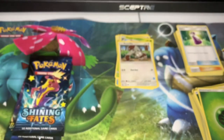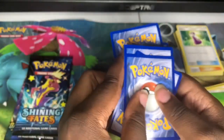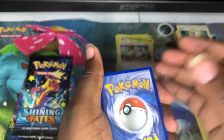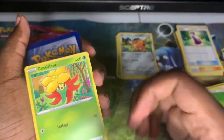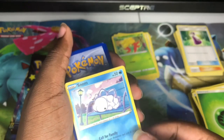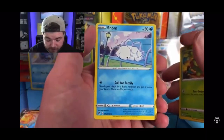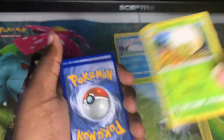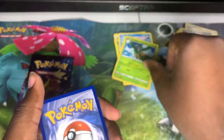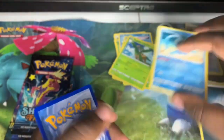That was a crisp pack opening — I might leave that in. Alright guys, we're back. Qwilfish — I believe I've pulled that already. Clefable. Snom. Jigglypanda? Frosted... tips — if you don't get it, you're too young to. Elgyem. Tropius — I pulled the reverse hollow of that one in the other video. Manaphy — I've never seen this one but it looks really cool.